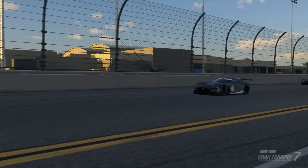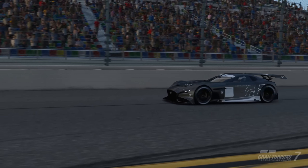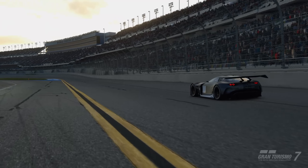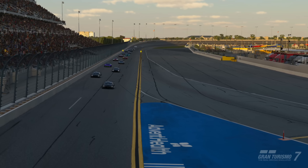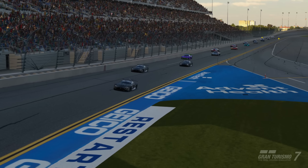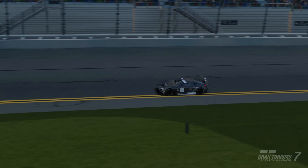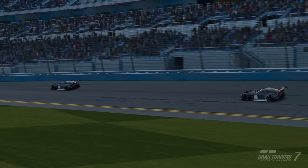Welcome back to the channel for another video on Gran Turismo 7. Today I have a new setup video for the Mazda at Daytona Road Track for Daily Race C in Group 3. The reason we're doing a setup for this is because I believe this setup is going to be a lot more consistent and a little bit easier for the majority of people to drive, plus this car has incredible fuel saving.